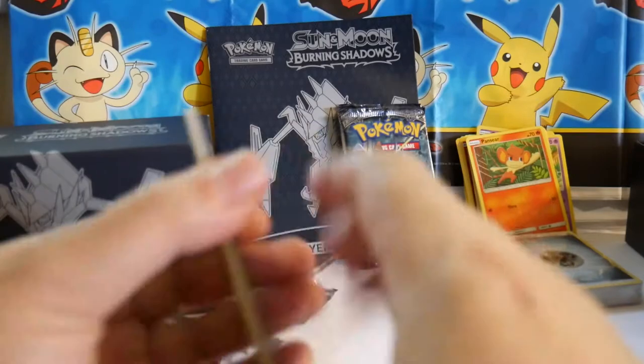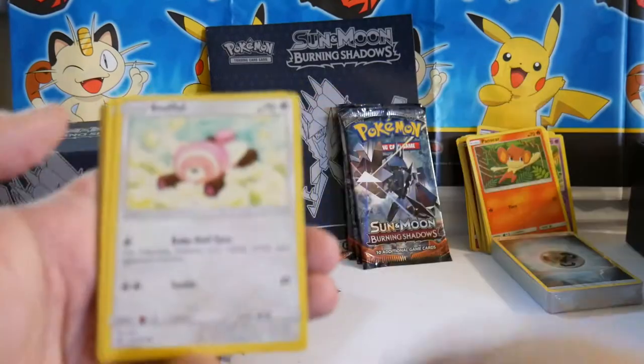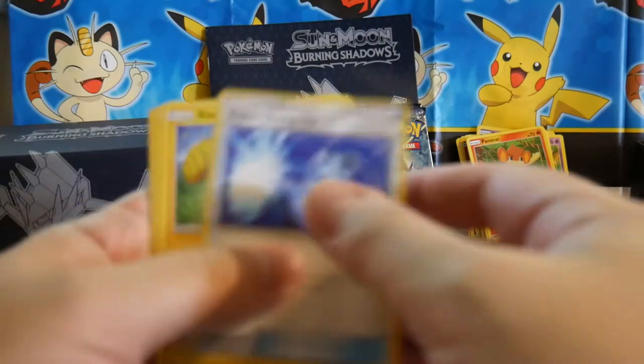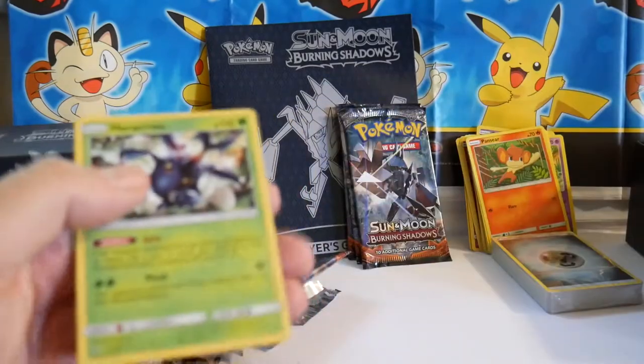Four and two I think is the trick — we'll go with that. Pack five: Audish, Tynamo, Mudbray, Stufful, Noibat, Energy, Super Scoop Up, Electabuzz, Sophocles, Sandygast Reverse, and a Heracross.